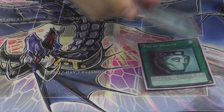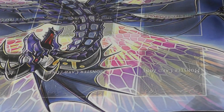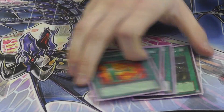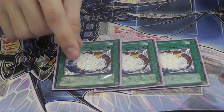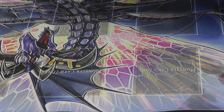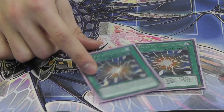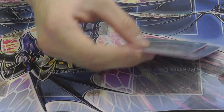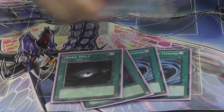Spells: Three Duality. ROTA and three E-Call. Three Miracle Fusions. Two Gemini Spark. Main deck two Super Poly for Dino Rabbit and stuff. Kermis three, Heavy, Dark Gold.